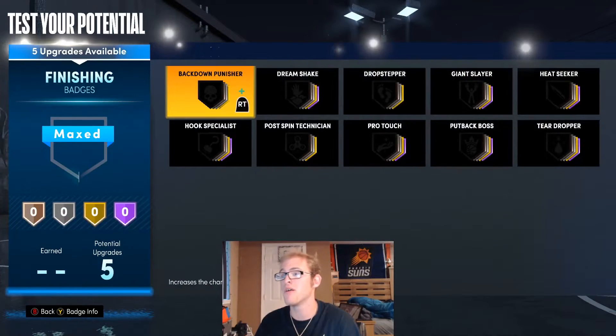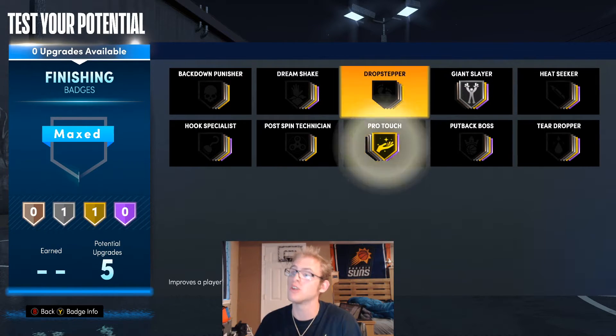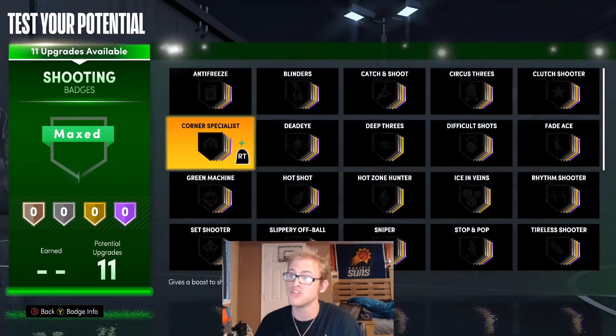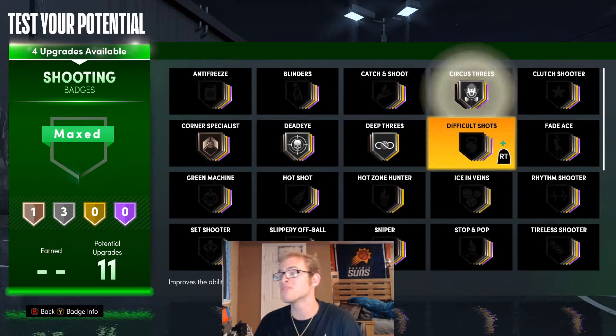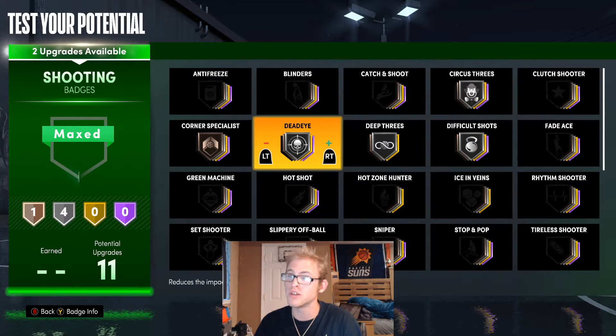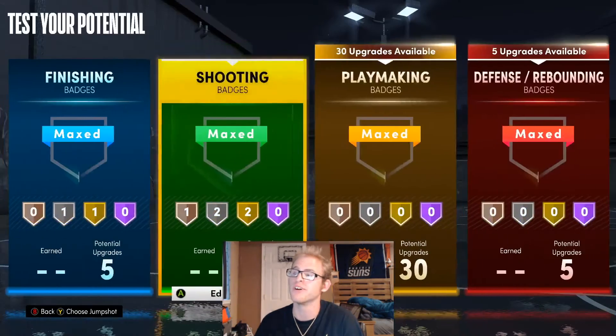For the finishing badges, I'm going to give him Giant Slayer and Pro Touch and just go with those. For shooting badges, I feel like you could honestly have more, but I'm just going to throw them all in silver. I'd put Catch and Shoot and Difficult Shots on gold, and go with those.